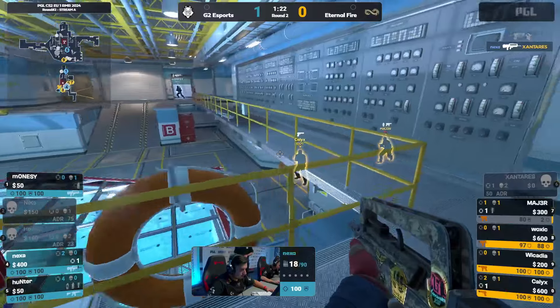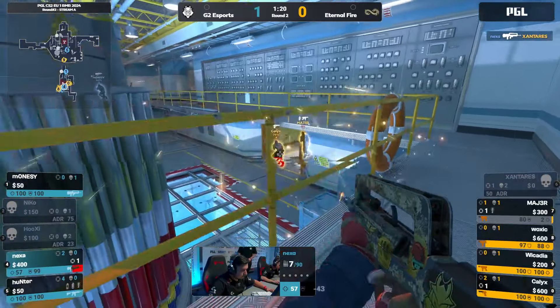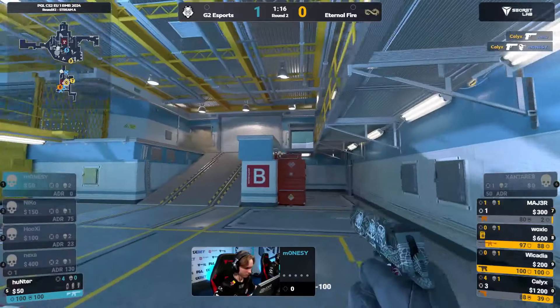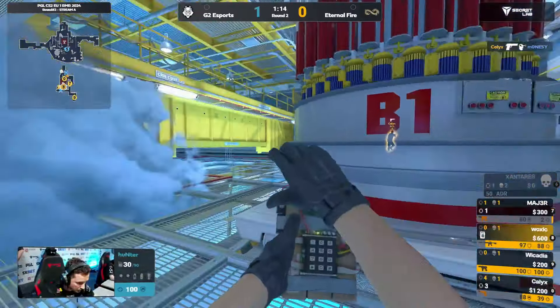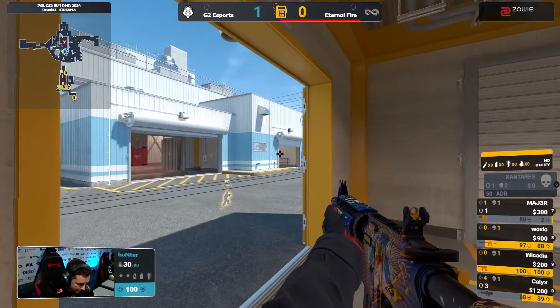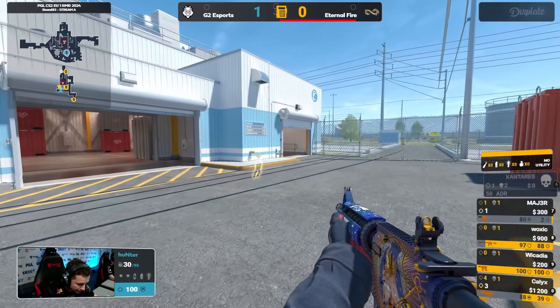And Kallax with the Deagle will find the headshot. It's a bit awkward right now. Nexa — he's got some crossfire potential on the other side, but it never really gets activated. Oh my God, Kallax — what are you doing? Three kills so far with the Deagle; he's completely turned it around on G2.